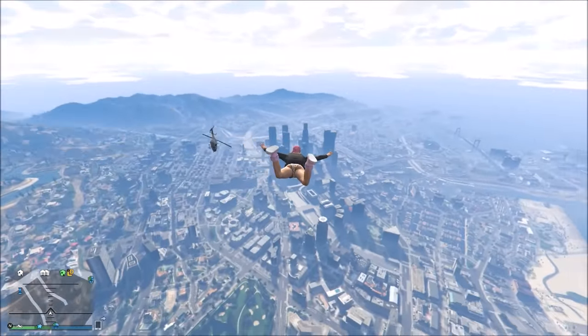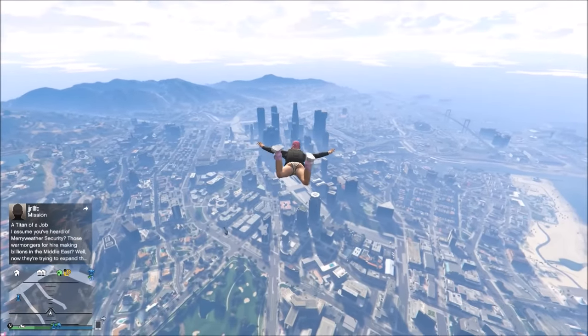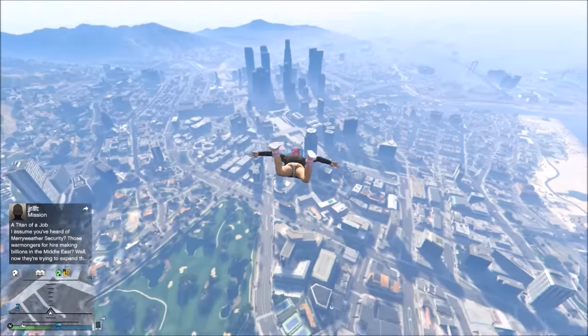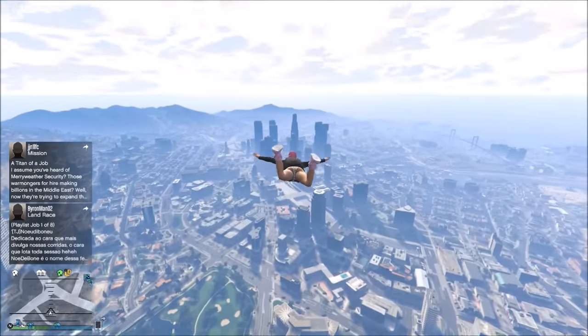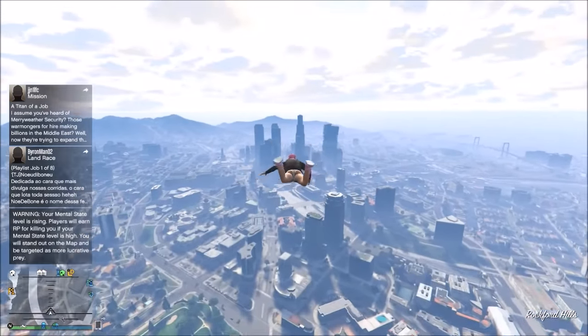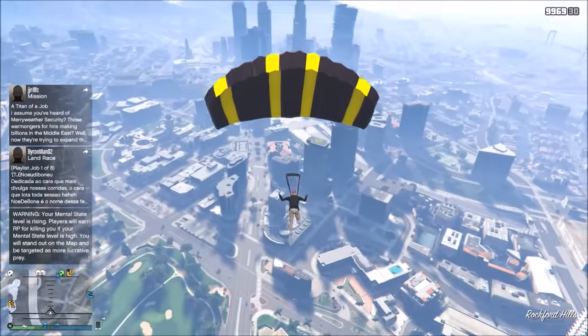But I'll show you a really easy way to complete this objective without any hassle or trying to stay alive while taking a big dip from a cliff or whatever. So you just jump out an airplane or a chopper, you pull your parachute — I'll just pull it now, you can probably pull it later too.